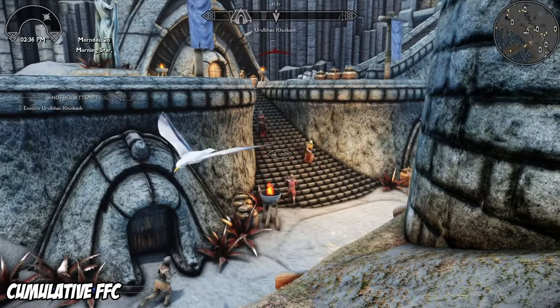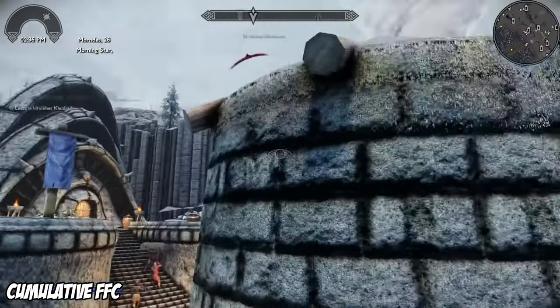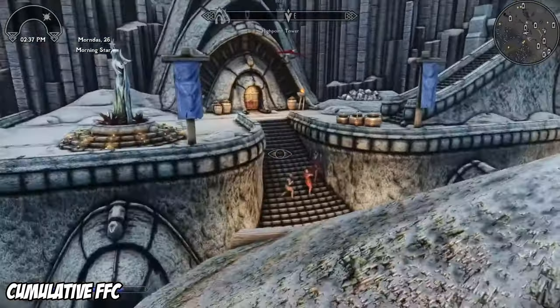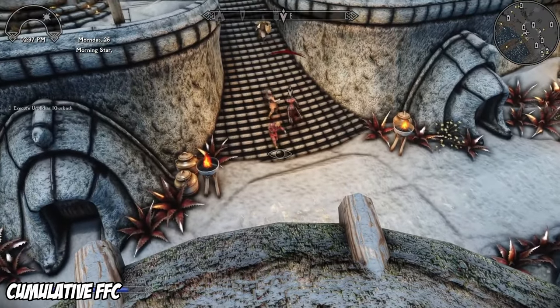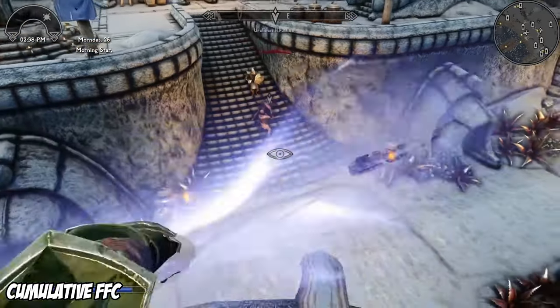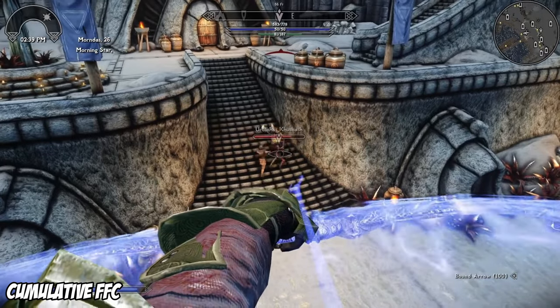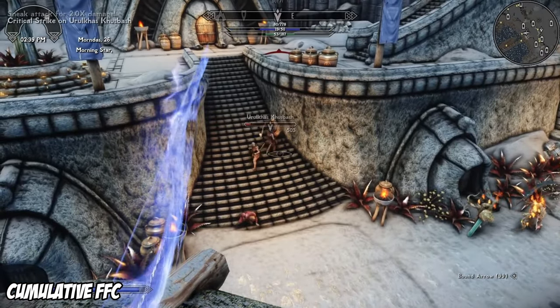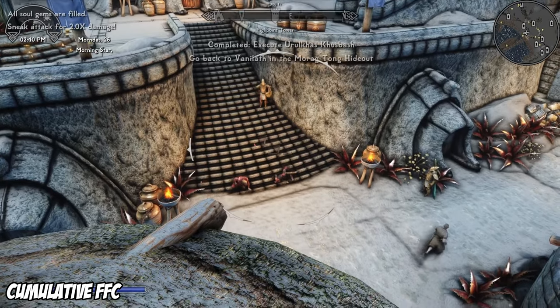Even with Ordinator and various other mods that give them scaling, I feel like there should be a middle ground — like when you cast a fireball and it hurts an enemy a little, so you just cast it again. Cumulative Fear Frenzy Calm allows you to cast these spells on an enemy multiple times, having an additive effect. Once you overcome an enemy's resistance with your cumulative cast, the spell will take effect, which is a fantastic idea. Give your enemies something to be scared of. ESL, so no slot.